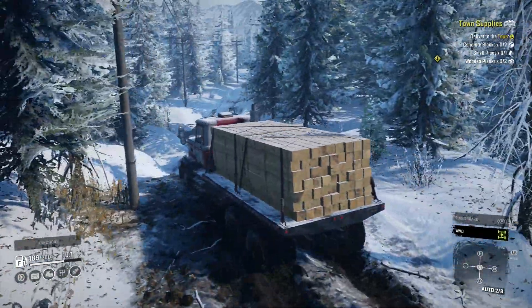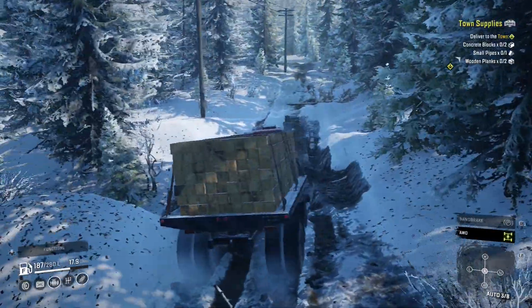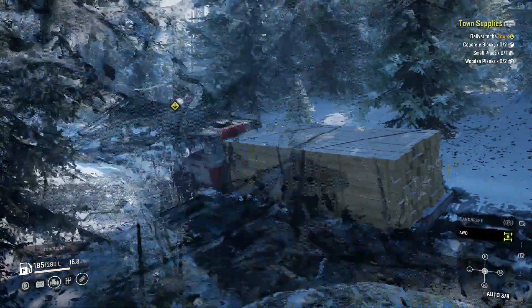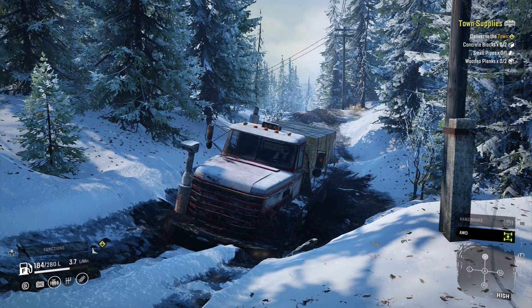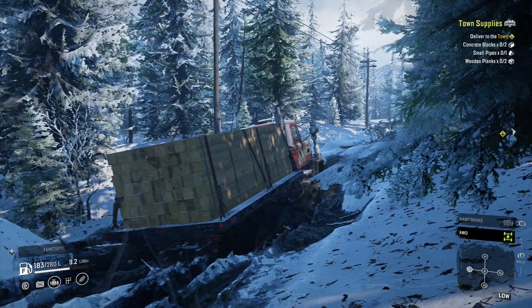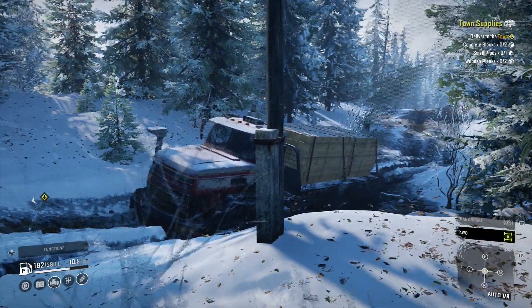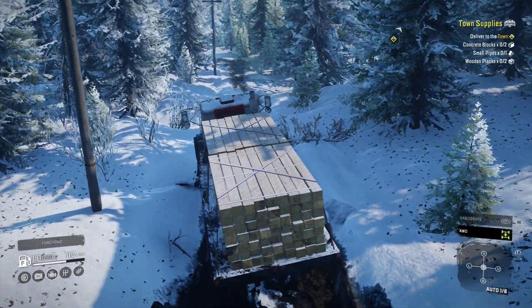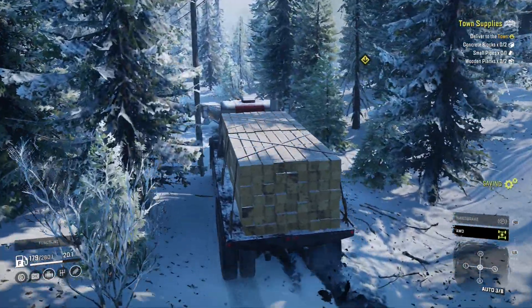The truck might struggle with the wood given all its weight on the back of it. That's pretty deep - let's see if I can get my way out of here. Low range. Oh it even has a high gear - engine is stalling. I'm not trying to stall the engine. There you go. Let's not use a winch. Come on, more speed - yes, there you go! We didn't need a winch. Just to save some fuel but we're not going to use our winch for now.